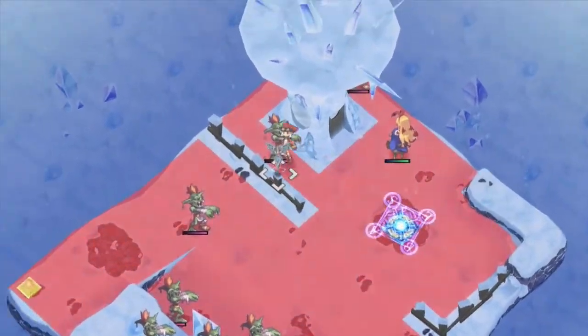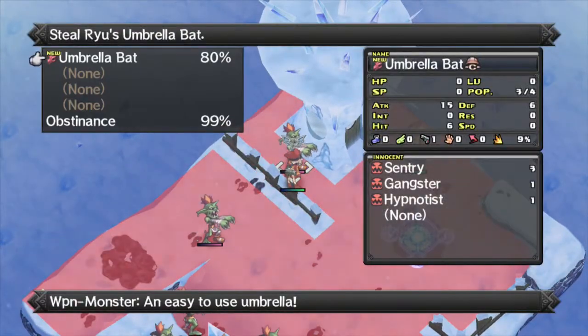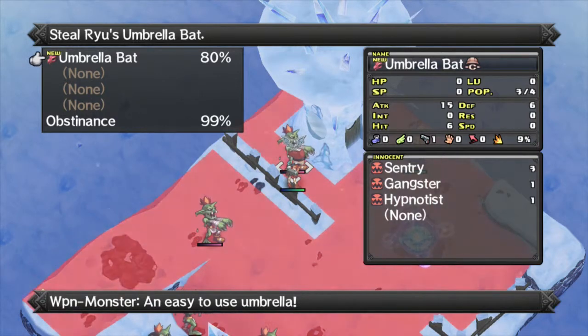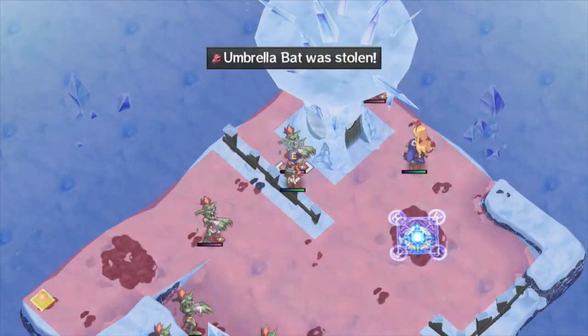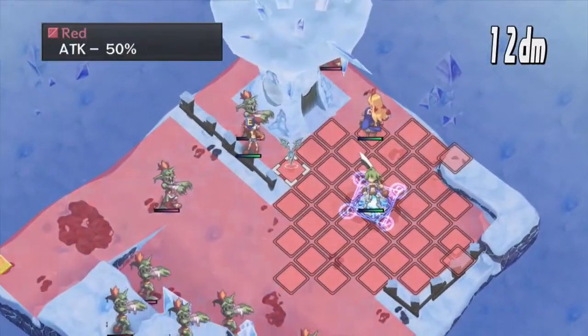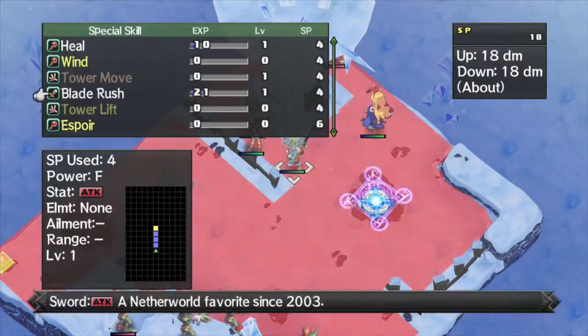Stella, that might be your job. Can I steal their item? I can steal an Umbrella Bat. You can see these angry faces — these are Innocents. Innocents raise the stats of weapons. In this case the Umbrella Bat gets an extra three points of defense, along with one point each of chance to inflict Deprave and Sleep. We are going to relieve you of your weapon. We'll need to clear out some of these zombies, which is easier said than done because our attack has been reduced a lot.